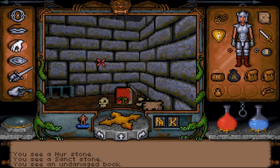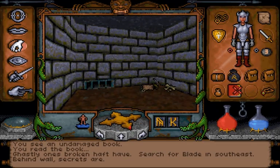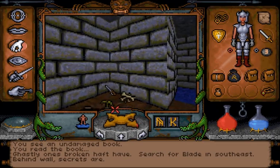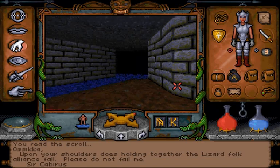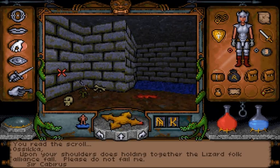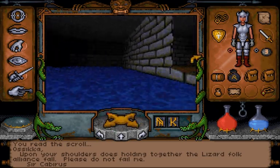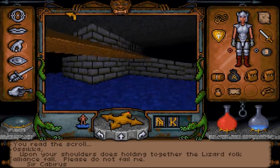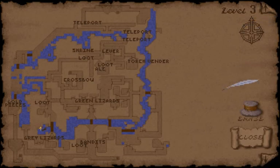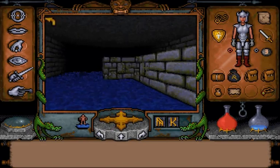The second thing we find is an undamaged book. What is the undamaged book about? 'Ghastly ones, broken haft have. Search for blade in southeast. Behind wall, secrets are.' This other document says: 'Osika, upon your shoulders does holding together the Lizard Folk Alliance fall. Please do not fail me, Sir Kabiris.' The spell's worn off — hang on. Wow, that spell takes a lot of mana. This is the information we wanted to know concerning finding Osika, and we should be rewarded for discovering this information.